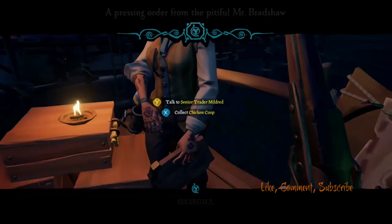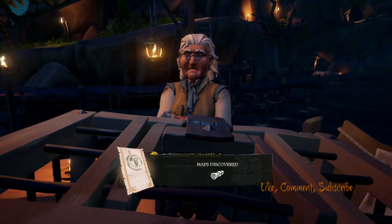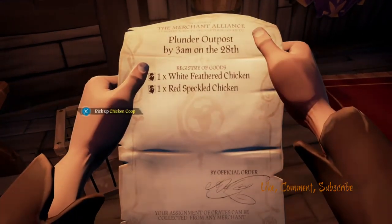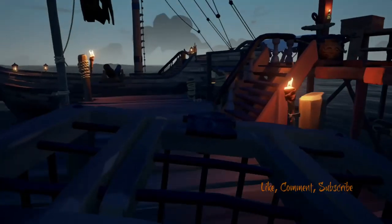Speak to her. Look, and it says 'Collect chicken coop', which you press X and boom, you get chicken coop straight away. For the chickens, that is it. Got that down there — collect another. And then you've got the two coops.